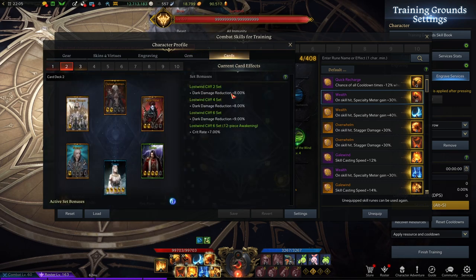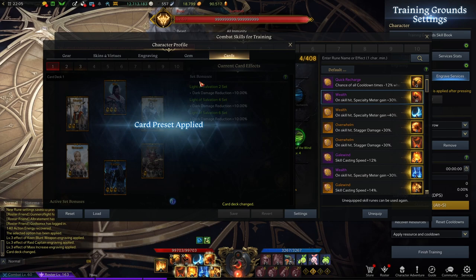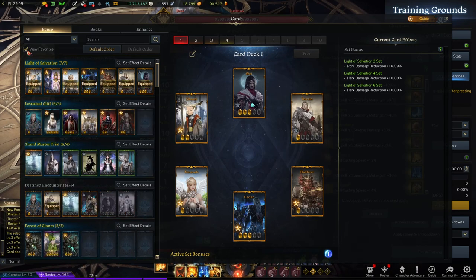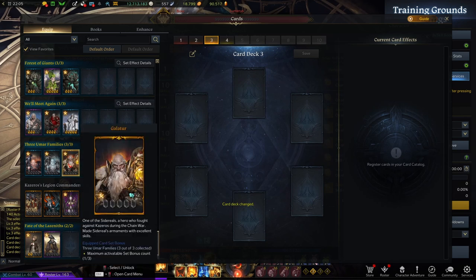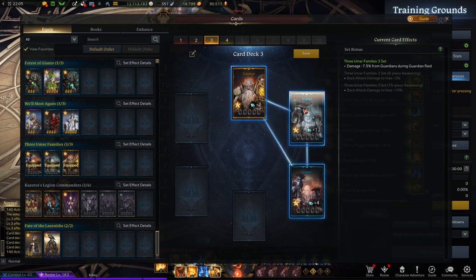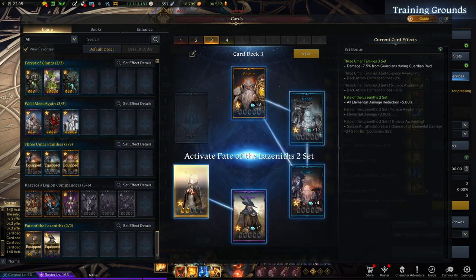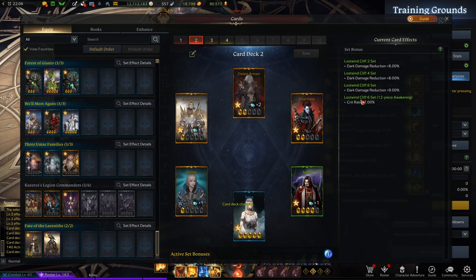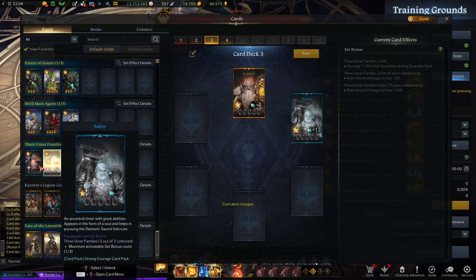For the card set, I'm using the one I have since I don't have the meta card set for Striker yet. You could also use Life of Salvation. The best card set for Striker in Korea right now is the three Umar families set, which gives a bonus to back attack damage at full awakening, combined with Fate of the Lostwind that gives extra elemental damage. Once I get that, I'll make the trade — I'll lose the Lost Wind Cliff critical rate, but I'm not worried since I'm already over the 80% critical chance threshold.